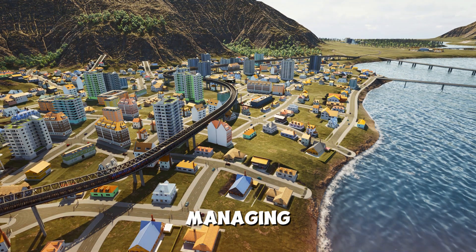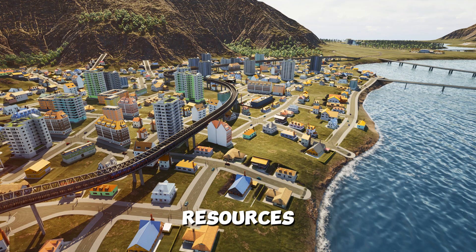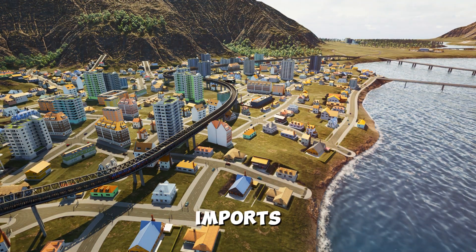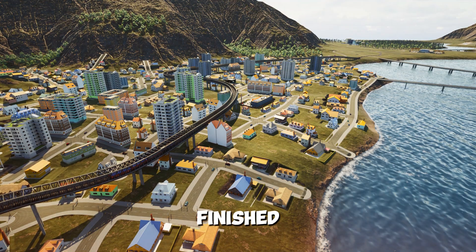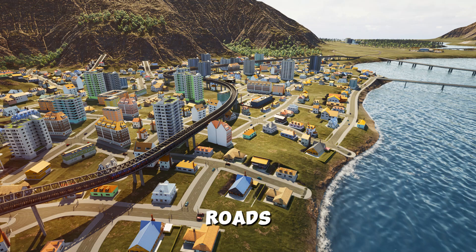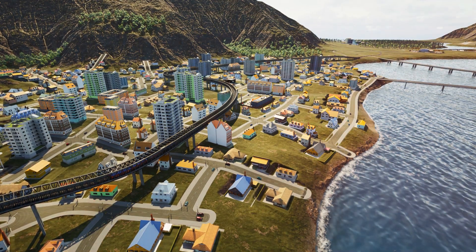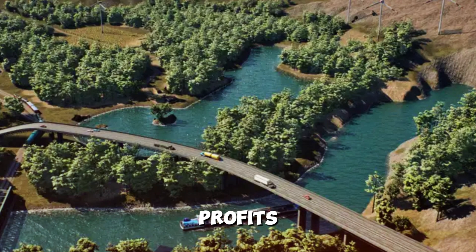Step 3: Managing Production and Logistics. Start by securing resources like raw materials through mines, farms, or imports. Build factories to convert these materials into finished goods. Set up efficient transportation systems — roads, railways, and ports are your best friends here. Smooth logistics mean faster delivery and higher profits.